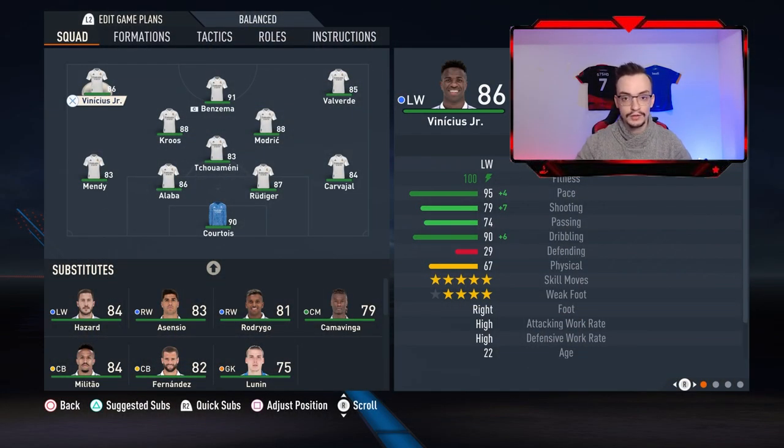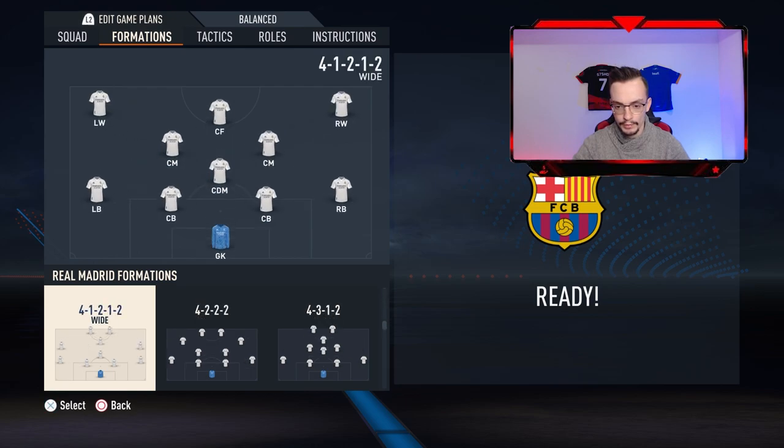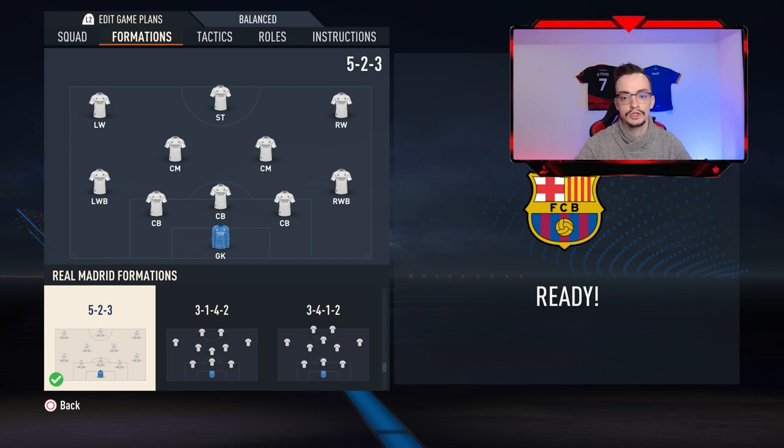The first thing you should do is go to the formations and get the 5-2-3 formation. You should get a left winger, a striker, a right winger, 2 CMs, a left winger back, a right winger back, and 3 center backs.